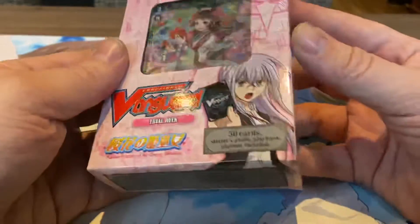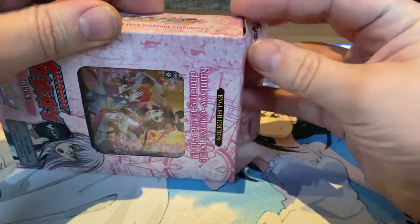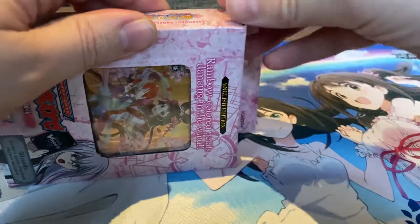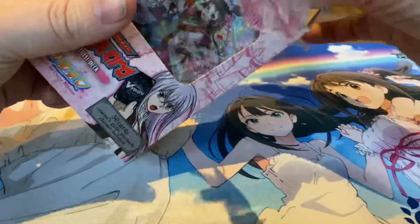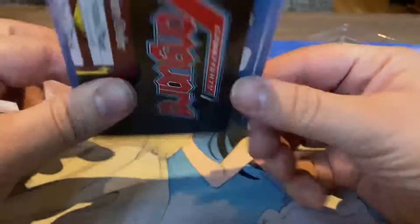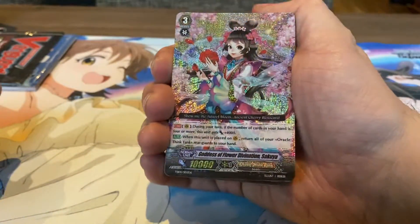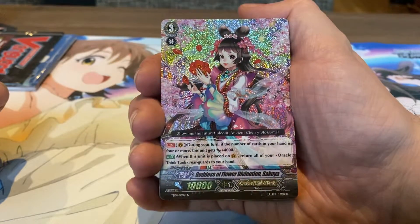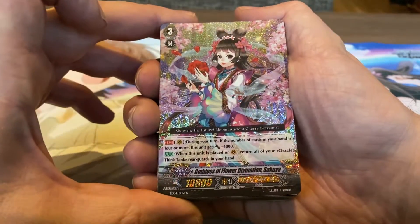So let's see what's inside — we have a 50-card deck. And there are more decks coming this way, mostly of Banquet of Divas, because that's what I used to play — the Bermuda Triangle. Let's take a look. We have of course a playmat and a rules booklet, just to know how to play the game. And then we have this — I don't know how this works. Do we have a chance at pulling something special? I don't know, like with Weiss Schwartz and the modern Vanguard decks. I know they have that, but for this I don't know.